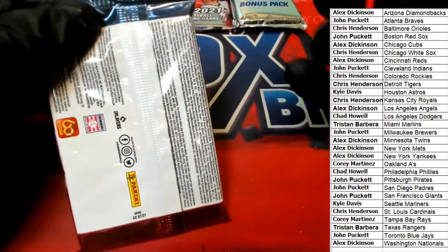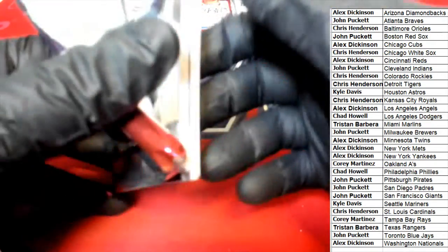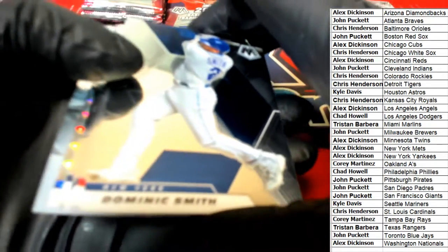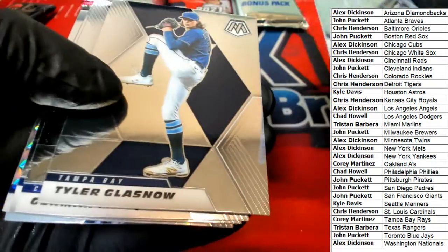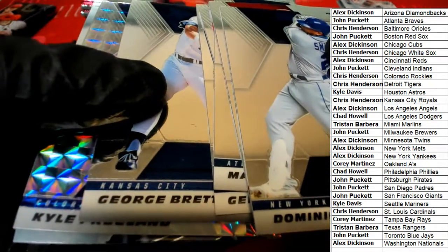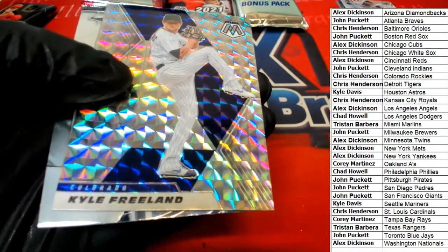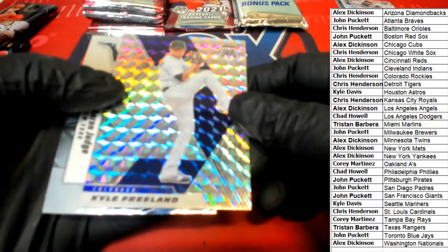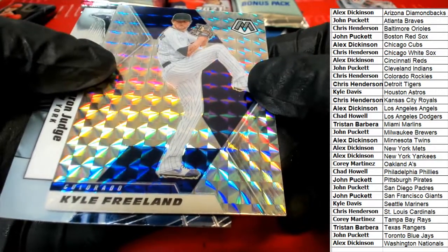That is really nice, wow. For $6.99 for two teams, you can't beat this. Everything ships. Here's a Kyle Freeland mosaic for Colorado — very nice.